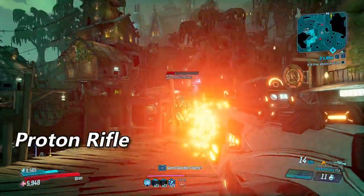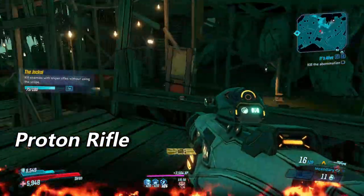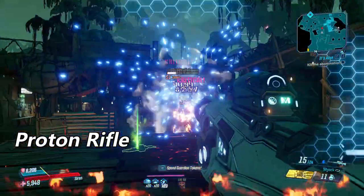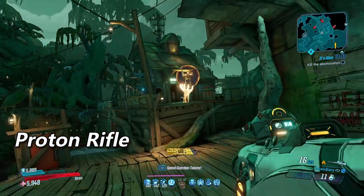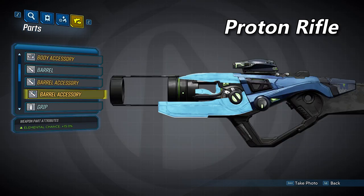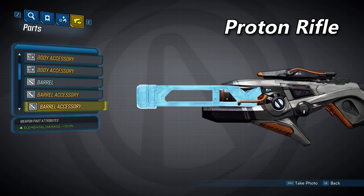Now we have the Proton Rifle. It has the lowest base damage and about the same base fire rate as the Multiplex, but it's a semi-auto sniper rifle. It does have a charge time, but it's not necessary to shoot — the longer you hold the charge, the higher your damage will go, up to a maximum of double the damage. The barrel provides a splash damage radius of 80. Its three accessories will: increase elemental chance by 15%, increase elemental damage by 10%, and increase elemental damage by 10% again. These all affect the DoT, nothing else.